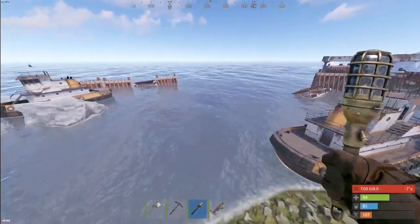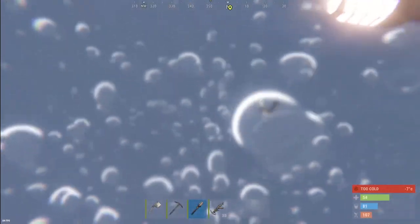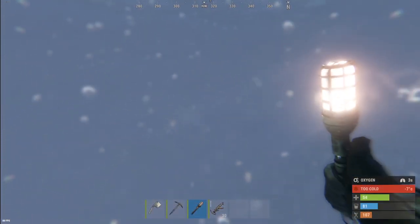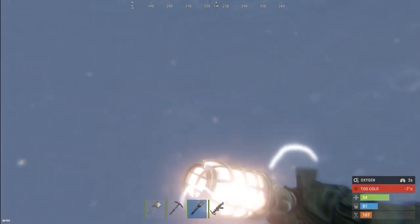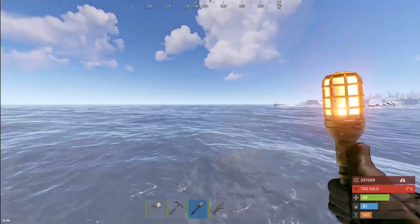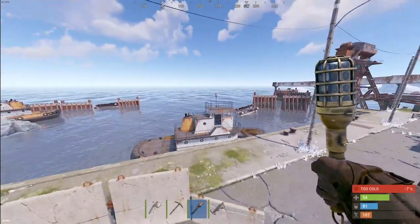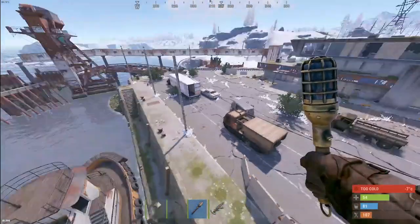We fly over to the water to demonstrate — the torch is on and we are underwater. There you go, an underwater torch. That seems to be the unique standout item coming with the DLC, which is definitely quite cool.